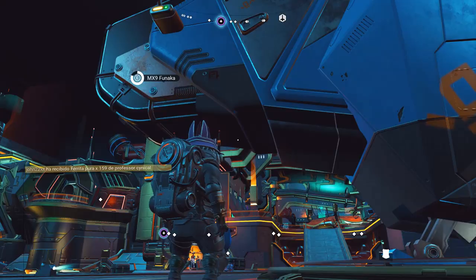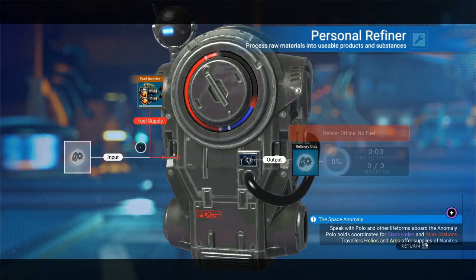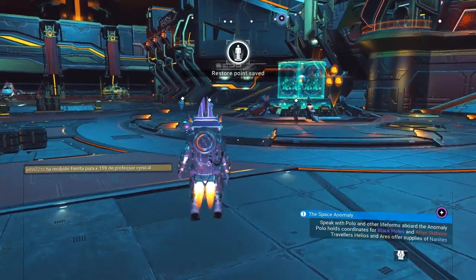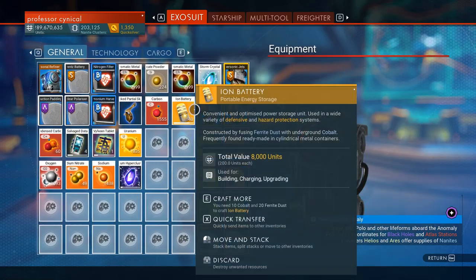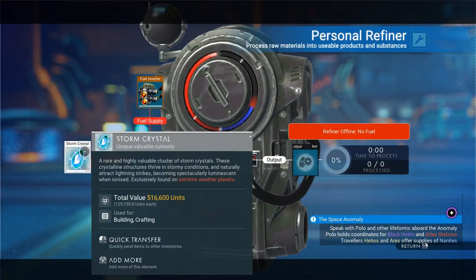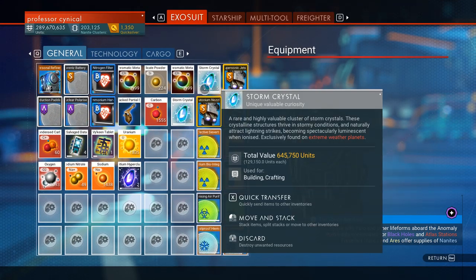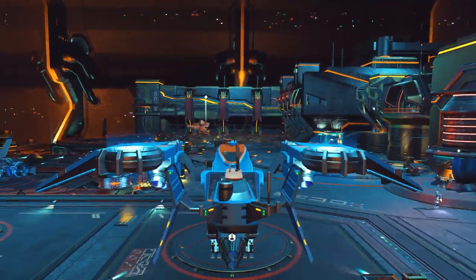Just to prove that this is repeatable and replicable, we're going to do it one more time. We're going to dupe these Storm Crystals using the exact same method — go over to a random person and give them a random item, which is also very important. I'm going to give them some ion batteries, and of course we're going to reload our autosave. Once we're back in, double check our personal refiner — we've got four crystals there. We have completely confirmed that this personal refinery duplication glitch is currently working.